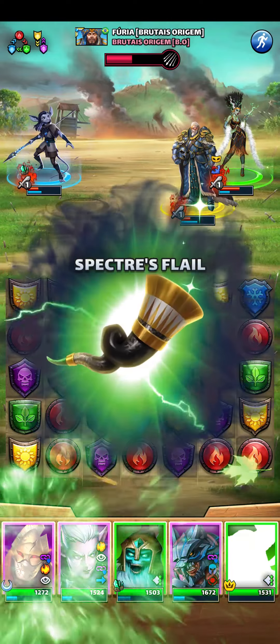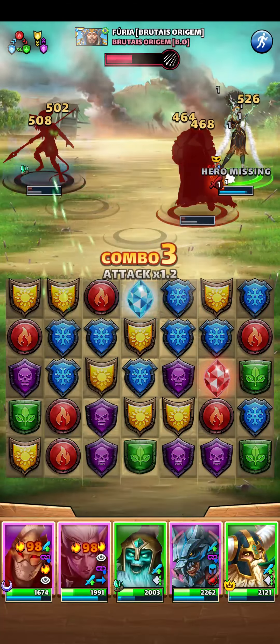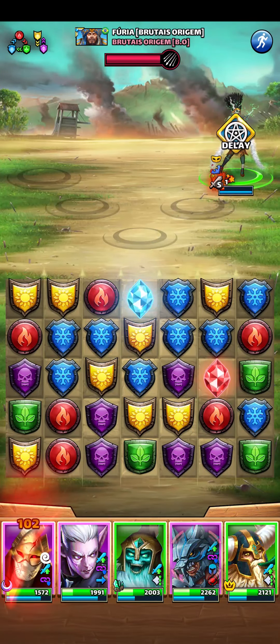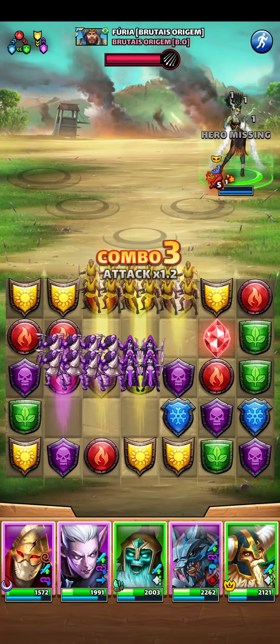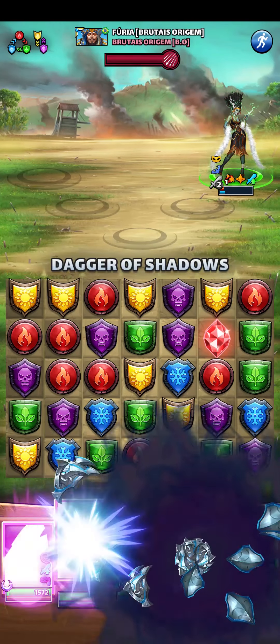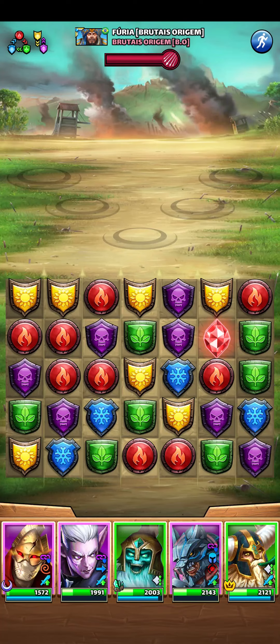El Nadaha isn't a problem now because my counter-attack is already up. She's only a problem if she fires before I cast either Sabina's or Azmia's special skill, and also Onatel's and Grimble's because of the elemental link. Nice.